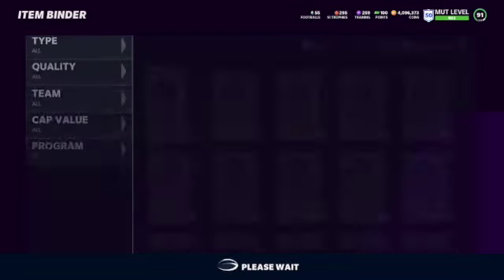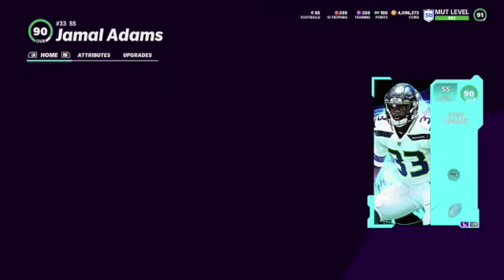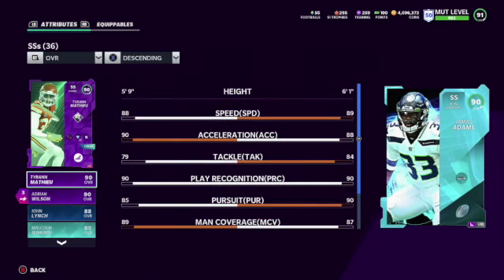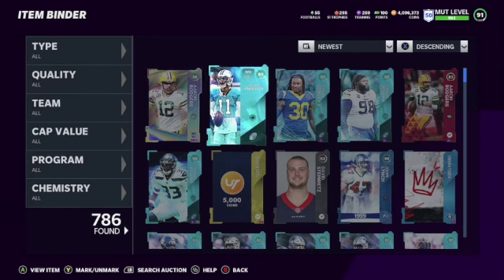From the companion app I went ahead and bought Jamal Adams — you guys know I've been waiting for him. I bought quite a few cards from the companion app; they were going pretty cheap. Let's compare him to Tyron Matthew — even though he's a different style safety, he's 6'1, 89 speed, 90 powered up, 88 acceleration, 84 tackling, 90 play rec, 90 pursuit, 87 man — 88 powered up, able to be 90 on my team with Balance D, 90 zone, 92 hit power, 95 powered up. Probably my favorite card in the game right now. He's my type of safety — the Sean Taylor type, hard-hitting safety.